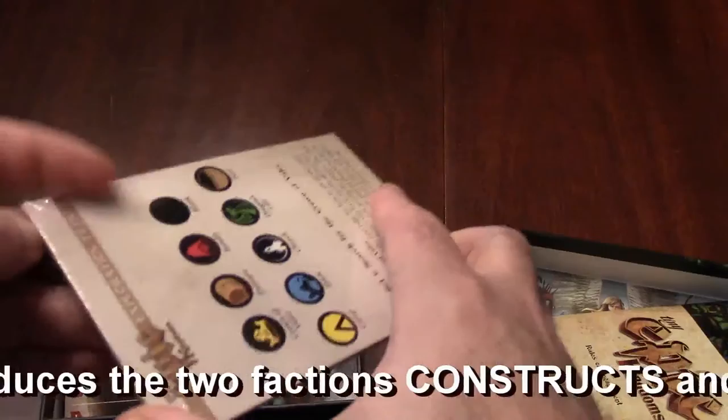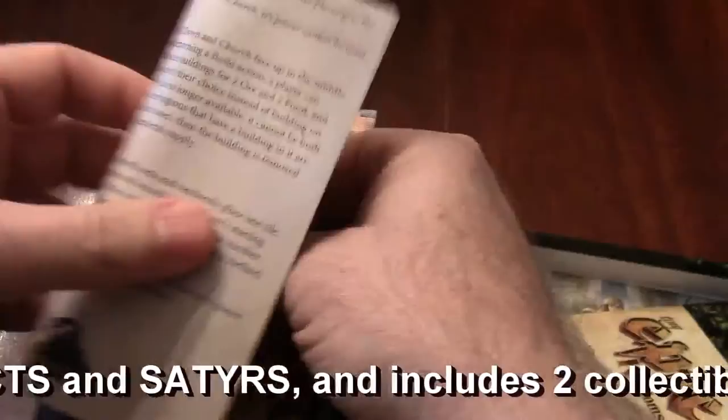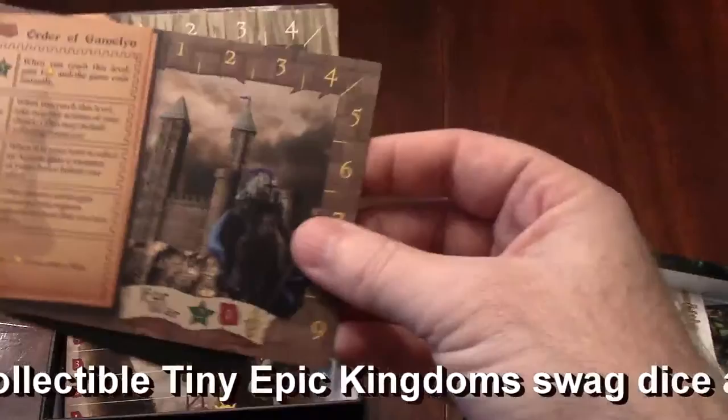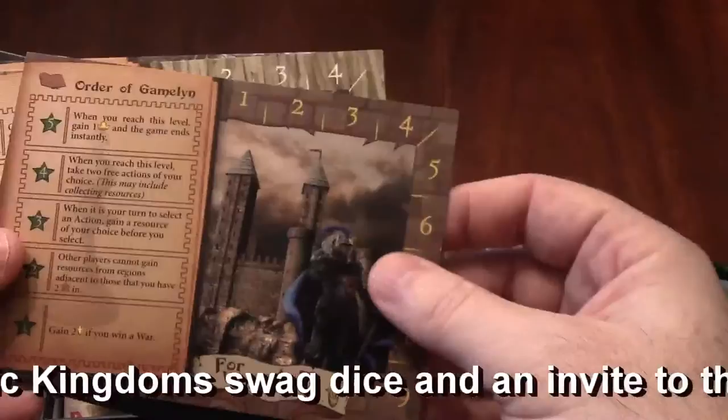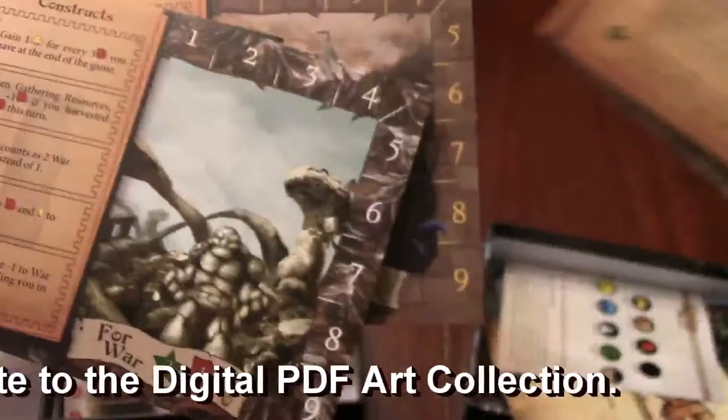There's this bag of tokens I haven't opened yet — let me open that here. It looks like there's some other stuff in there. There's an expansion included. So there's little expansion rules right there, again in full color, talking about what they are, a set of tokens for the expansion. And then two more race boards — I'm going to assume these were from the Kickstarter. You've got the Order of Gamelin, the Satyrs, the Constructs, the Golems, and then of course the token board.